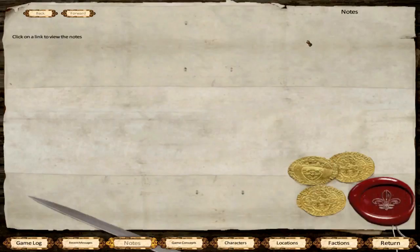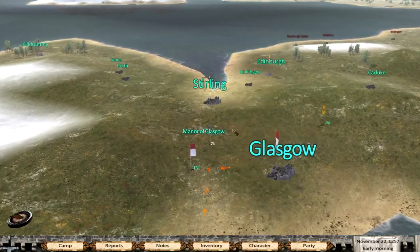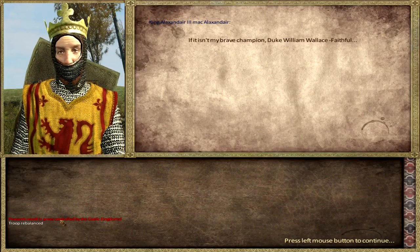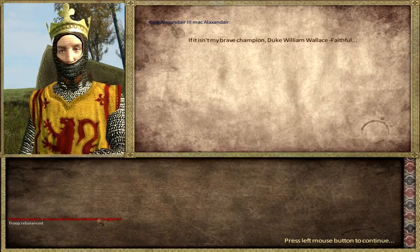I did do the quest for him — as you can see, it's gone. He is absolutely loving me at the moment. I always like it when they love me. So, peasant revolt control — peasants revolt in an area controlled by the Celtic Kingdom.